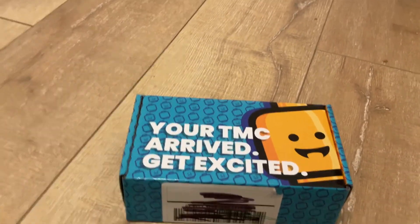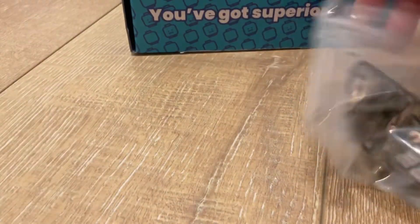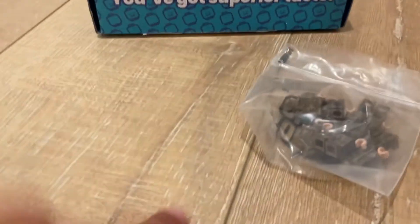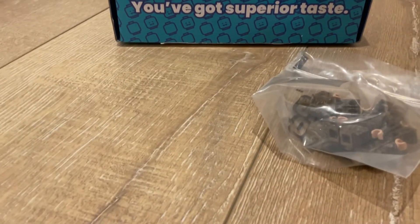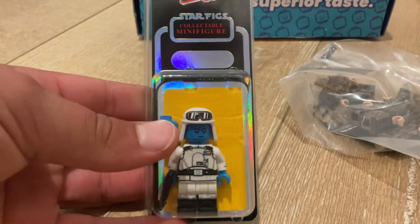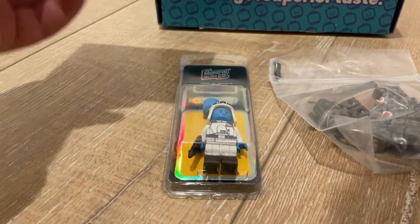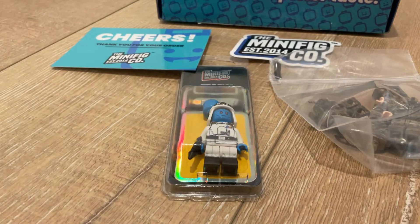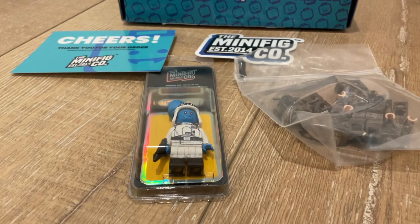Hi guys, so I got the guide, and today we have a minifig co-haul. Let's get right into it. So, we have five Air Force minifigs, and we have Thrawn — Armored Thrawn. That's six minifigures, and a tier card, like normal, and a minifig co-sticker. So yeah, let's open them up.